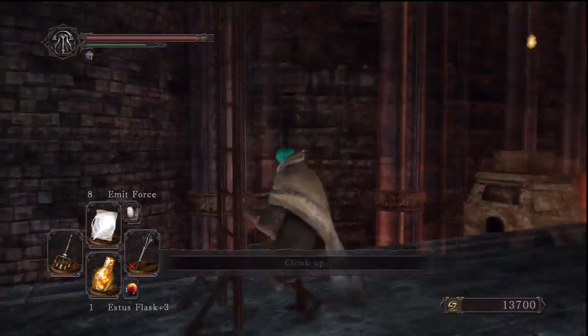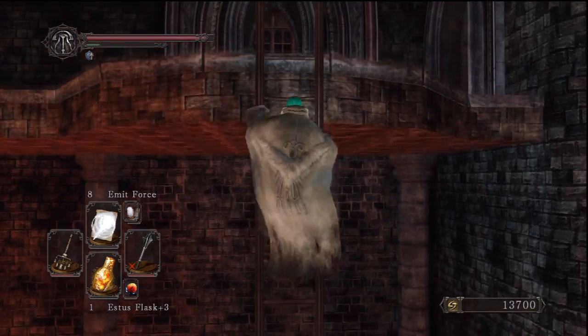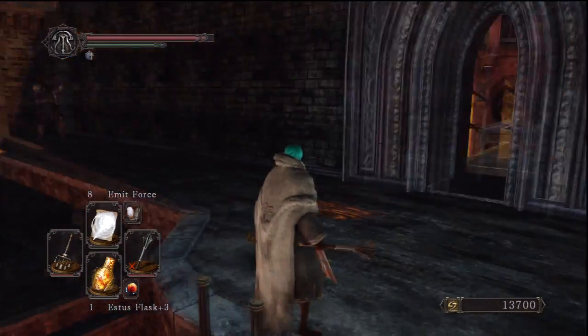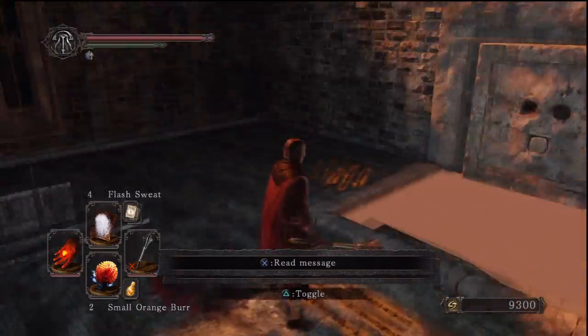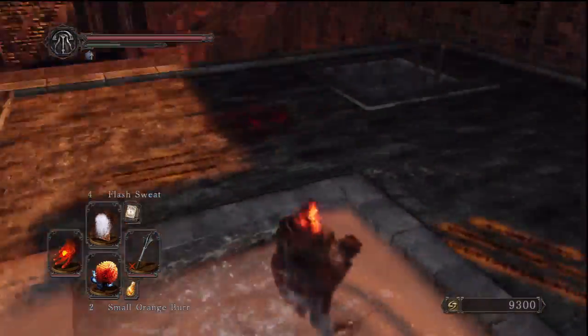If you wanted to skip the optional boss, this is the way to go, but we'd be skipping a bonfire so we're not going to do it this way. Through the door straight ahead the level continues; to the right there's going to be a bonfire, but we can't access it from this side, and there's an enemy over here.